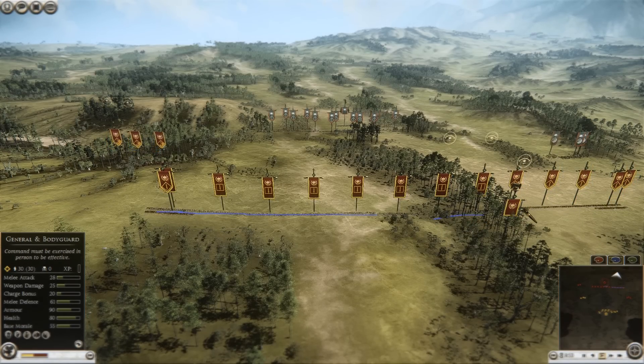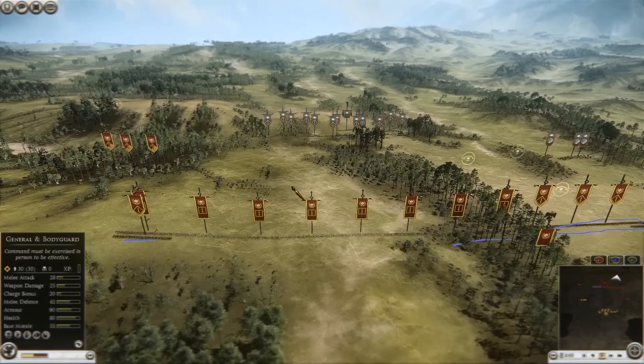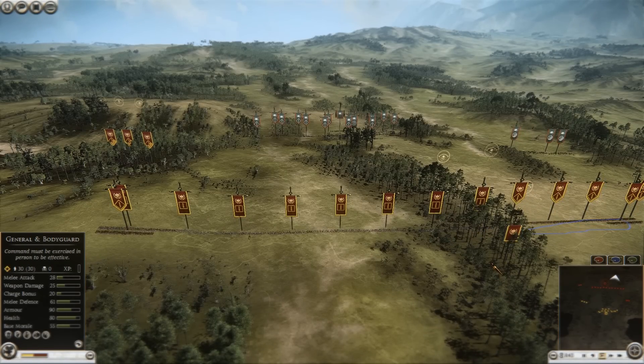So apart from six Hastati — five on his right and one on his left — it looks like he's brought a line of veteran legionaries, with two principes in the center. And one general bodyguard unit.